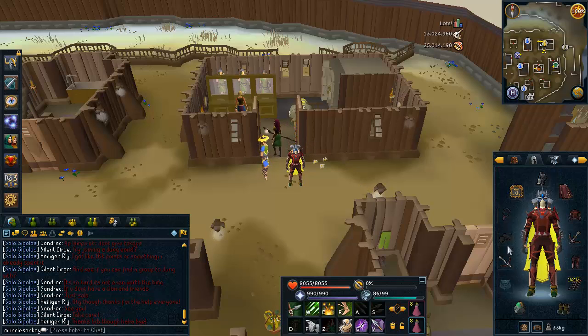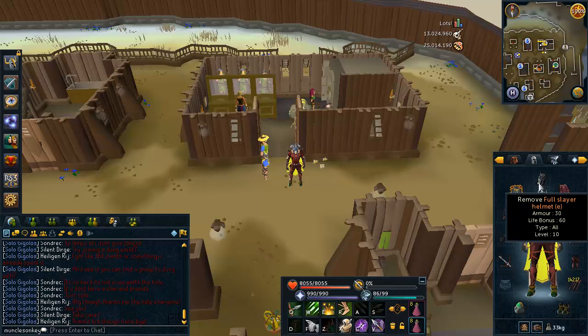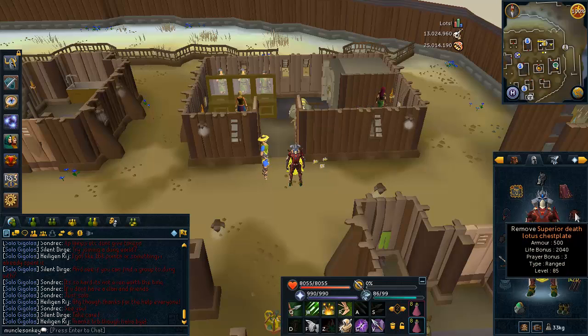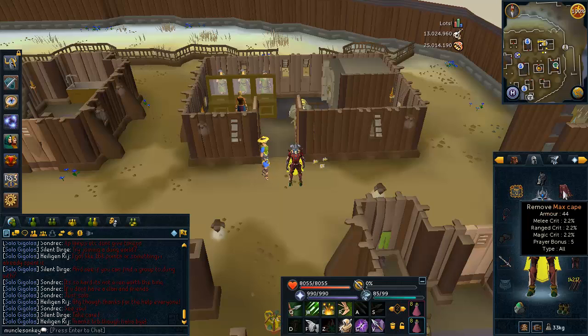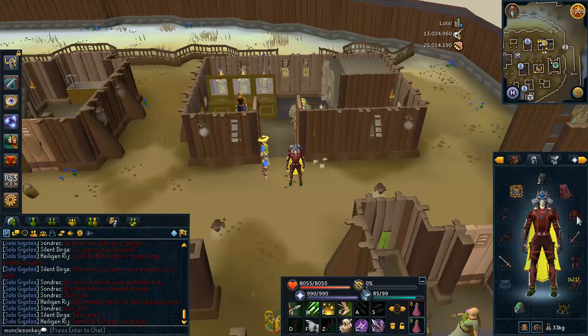First of all, we're going to go into the setup. I'm on a slayer task of avian seeds at the moment, so that's why I'm wearing a full slayer helm. If you're not on a task, I would recommend wearing a death lotus coif, an armadillo helm, or a pernix cowl — those all work pretty well. I also have a max cape. If you don't have a max cape, I'd recommend a skill cape, and if you don't have a skill cape, wear an avas accumulator. A skill cape is better because it gives an all-type armor bonus, which is always better than just a single type.